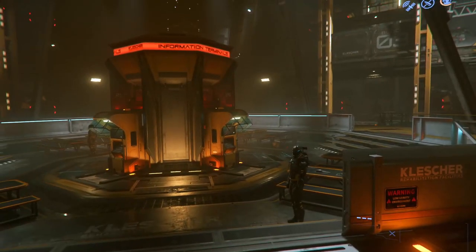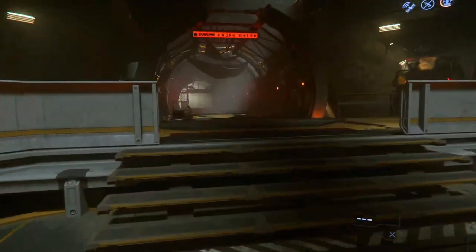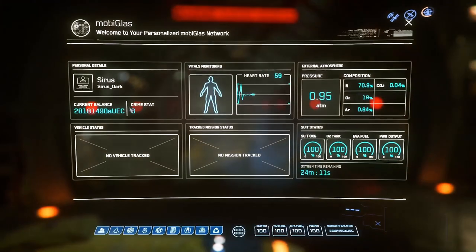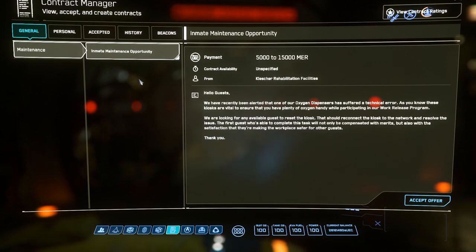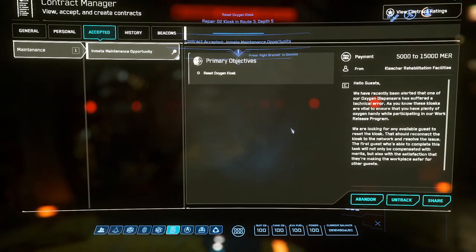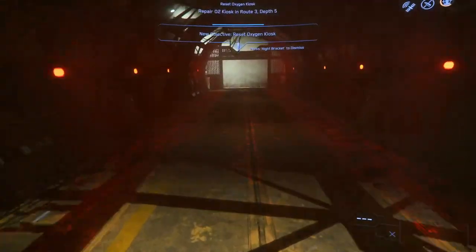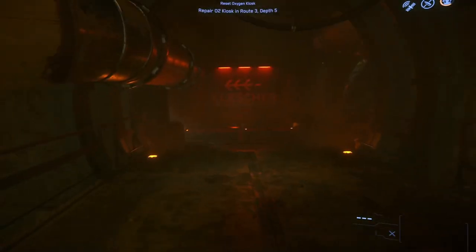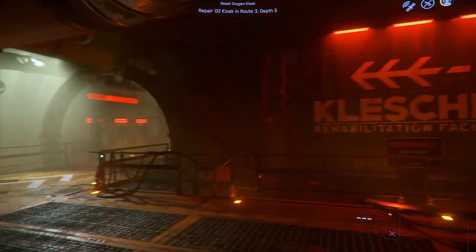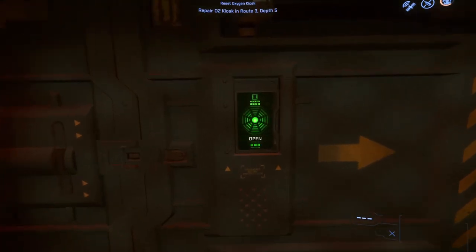Once in prison there are two ways to quickly reduce your sentence: either go mine rocks as forced labor, or do repair missions. Repair missions will be available in your MOBI — press F1, go into your contract manager, and check for available missions. I see there's currently one, so I'm going to accept it. At the top of the screen I can see the mission: I need to repair an O2 (oxygen) kiosk in the mines.